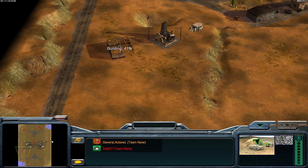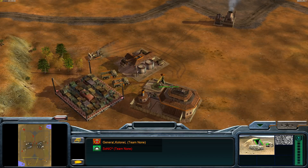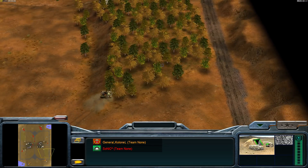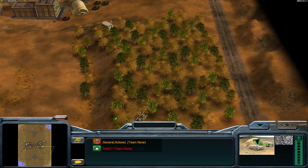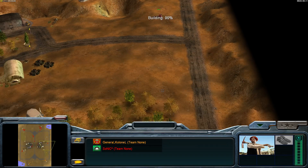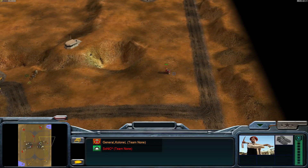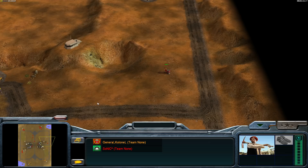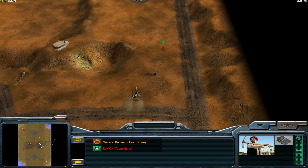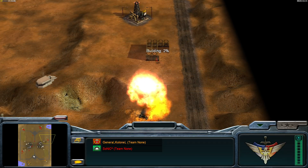Here is the tunnel on the left next to the oil, with a worker just chilling there. Two war factories went up for the nuke player — very standard stuff to see from a China player. A Nuke Battlemaster is coming in from the right, and there's a Demo Trap placed directly in its path. The Demo Trap detonates, the Battlemaster goes boom, and the worker even survives. Good play there by Zars.